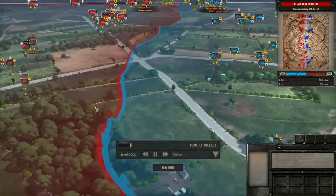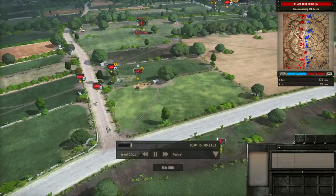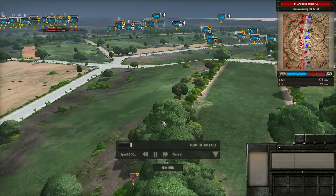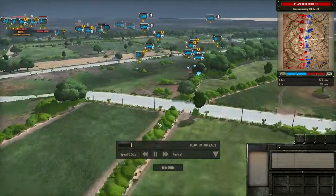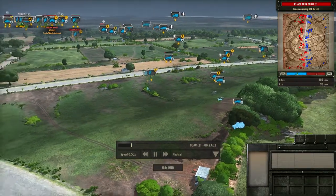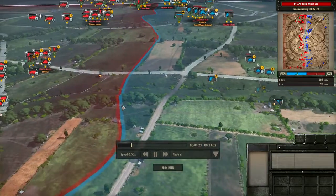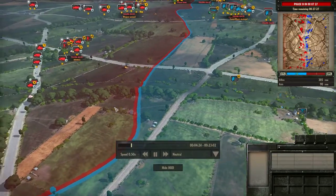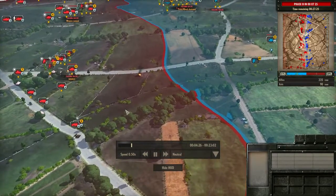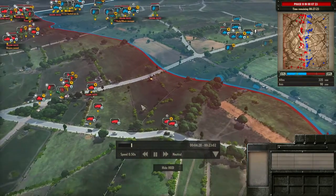Moving further down the line, the tanks have stalled — they've gotten to a certain point and are probably just establishing the lines. Both sides probably saw each other and are saying, 'We'll just fire at each other from here, see what gaps we can get, and wait for the second line.' The second wave is more of the medium tanks, and the third wave is the last one where you send whatever it is to exploit.